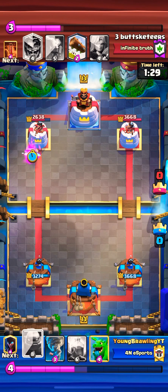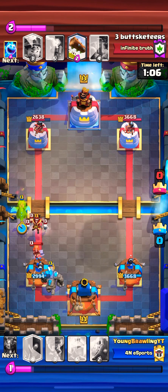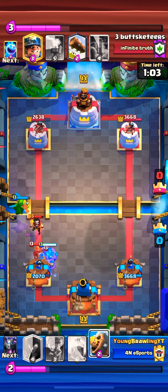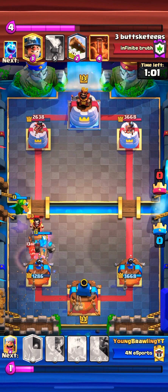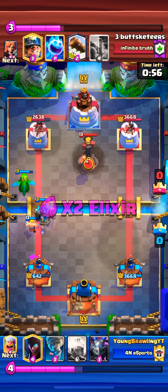Someone on my friends list actually has the same deck — I'll show you after. The opponent starts with Skeletons — I assumed it was an Executioner but it's not. I go with the Barbarian Barrel at the bridge. The opponent drops the Falcon; I have the Baby Dragon in that same lane. The E-Wiz comes out from the opponent — I wait and drop the Lumberjack, making sure it goes on the E-Wiz. The opponent uses Fire Spirit trying to keep that E-Wiz alive, but the E-Wiz does not stay alive.